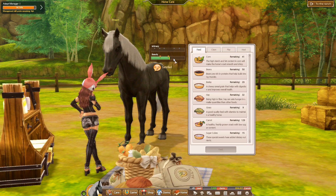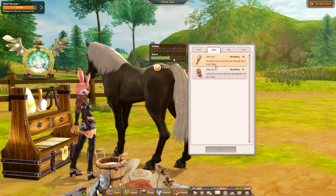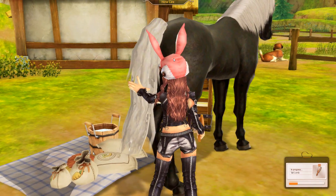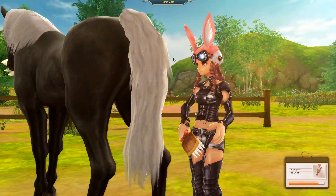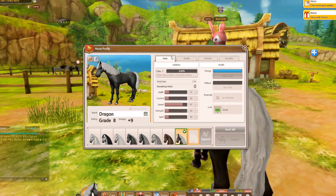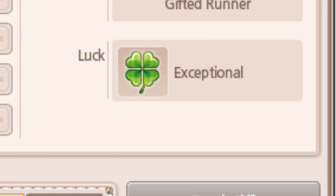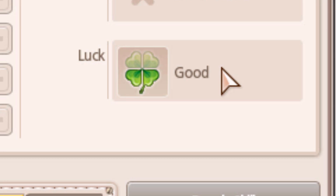Before you start breeding, ensure the beauty bar of your horse has both stars activated for breeding chance 1 and breeding chance 2. To increase the bar, use one of the cleaning items to clean your horse and this will automatically increase it. Regarding luck — I can confirm this has no effect on whether your horse breeds successfully or not. It used to matter in the original game, but it has no effect whatsoever anymore.